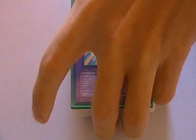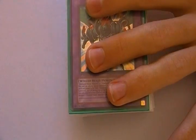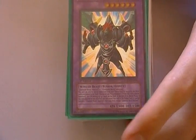For GBs, the only thing Dimensional Fissure touches is Test Tiger, and if you want to use Darius's effect. So it's really good in this deck.